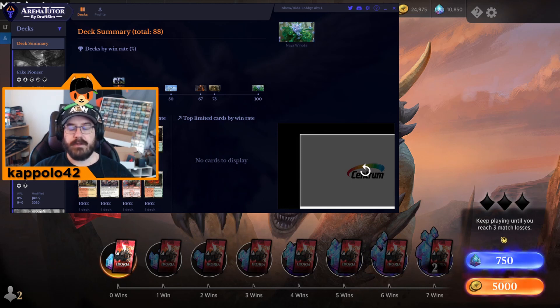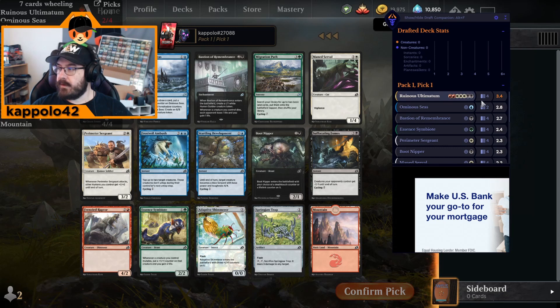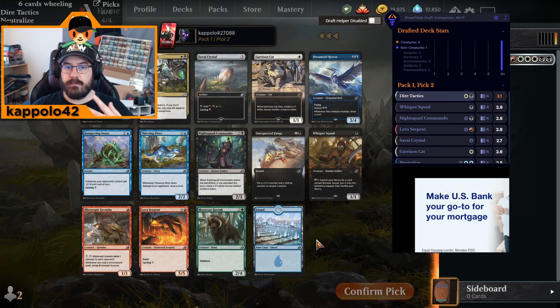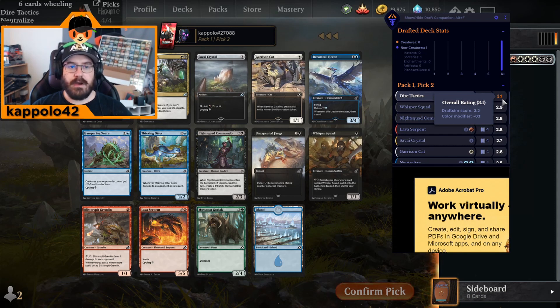The second plugin I recommend is Arena Tutor by DraftSeed, made by draft specialists who update draft rankings all the time. It has a nice interface that keeps track of all your constructed decks, but the real strength is for draft. When you join a draft, it gives you a pick grade, and based on each pick, all other picks are recommended. It's smart because it tracks what you've picked before and rankings are updated frequently.